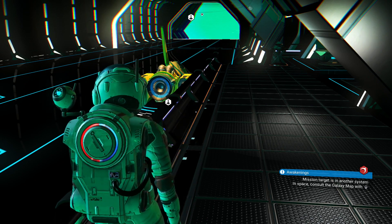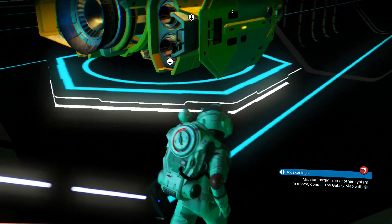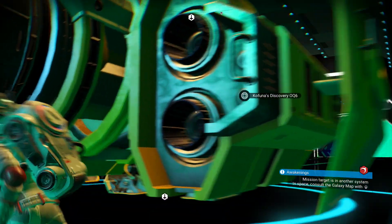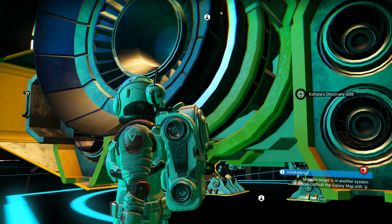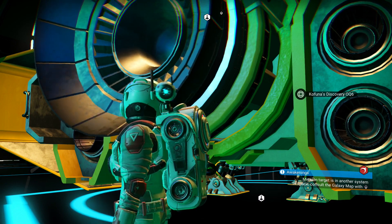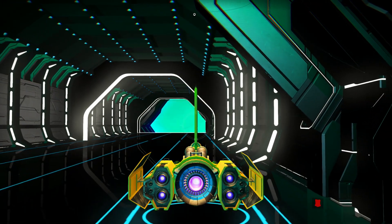I'm starting off from the space station, and the S-class cabinet is on the moon because the planet that spawns the multi-tool is a fissured planet, so there are no minor settlements on it. So let's head on and take a look.